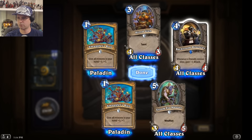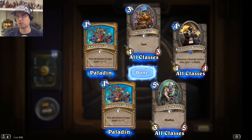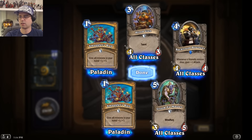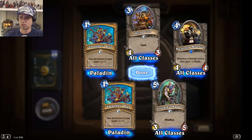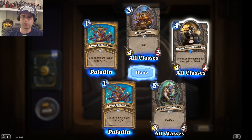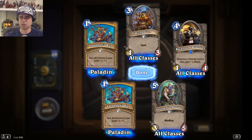Backroom Bouncer: whenever a friendly minion dies, gain +1 attack. If you're already planning on sending some minions in to die, then putting this guy on the board and then sending your guys in would buff him up pretty significantly.